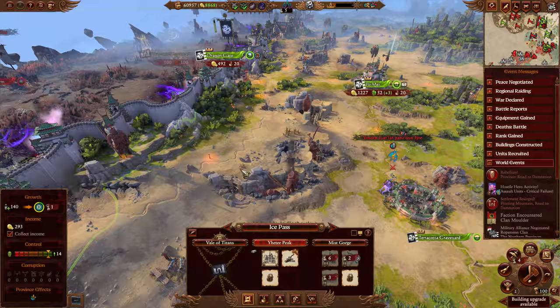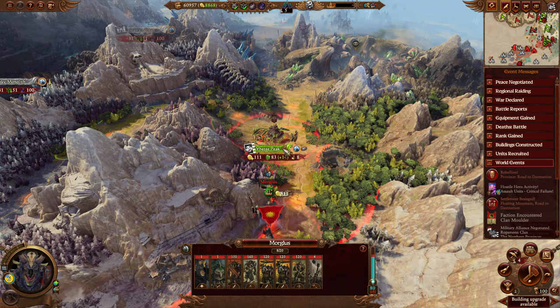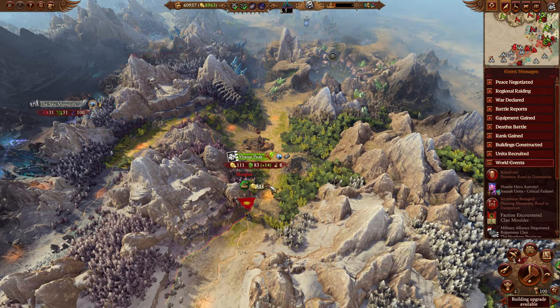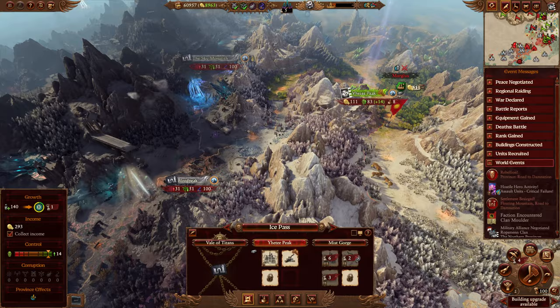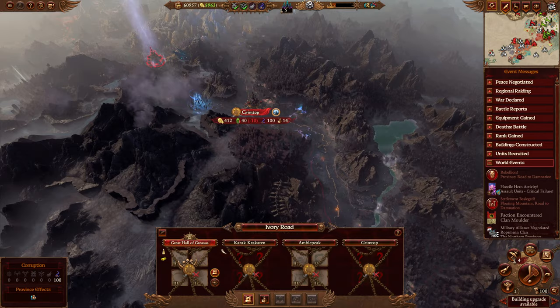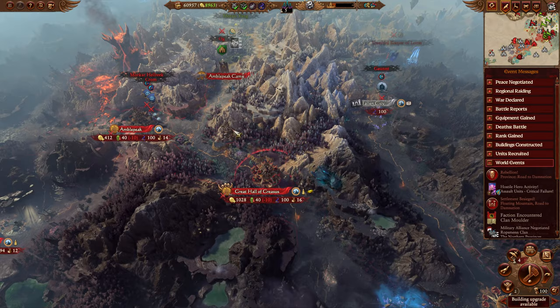Garrison Lord not moved — that is a trend. Yeah, we're not going to build anything there just in case this guy decides to take it. You go to the Tower of Ash Shere, and then we'll head down that way. If I can just hold Yeti Peak with one character, I'll stop everything from coming in this way while we push the other way. Maybe we push toward the Great Hall of Greasus and take that over.